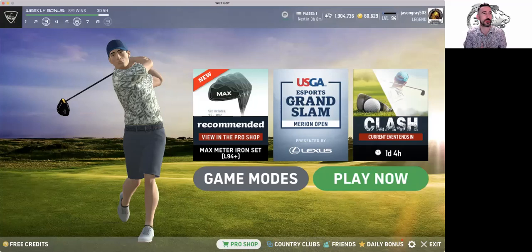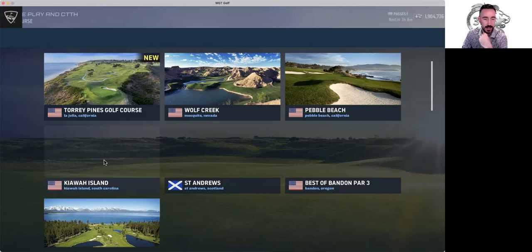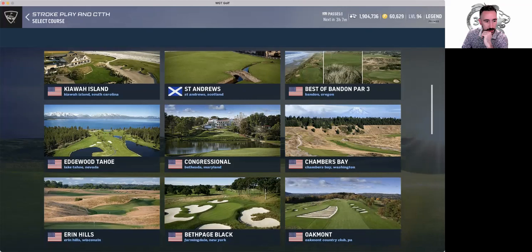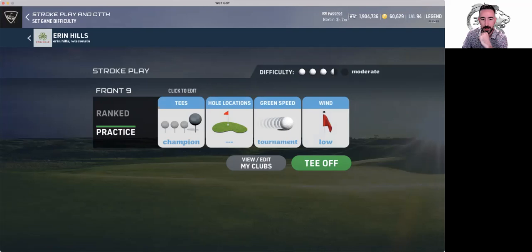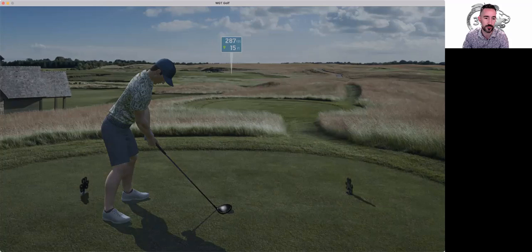Hey, what's up everybody, it's Jason Gray 503 from Blood and Fire Country Club. We're going to be going over a couple holes practicing on Aaron Hills — it's the next course we'll be doing for the World Cup. Might as well get some course knowledge in. Anyone can do this by finding the course and picking whatever they want to do in practice mode, just to get the greens and everything else down. I'm using a different ball than normally would but it has similar stats.